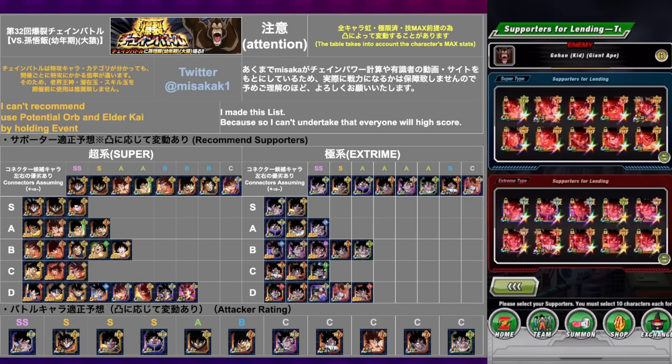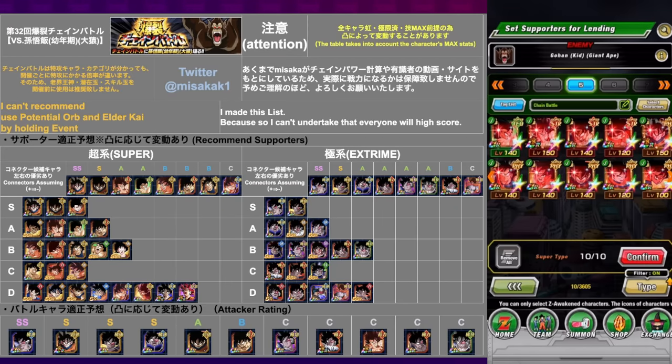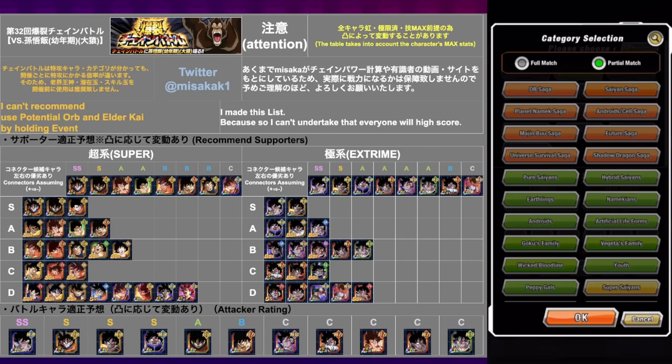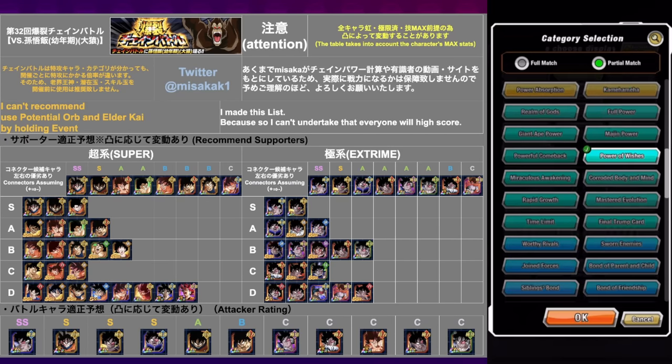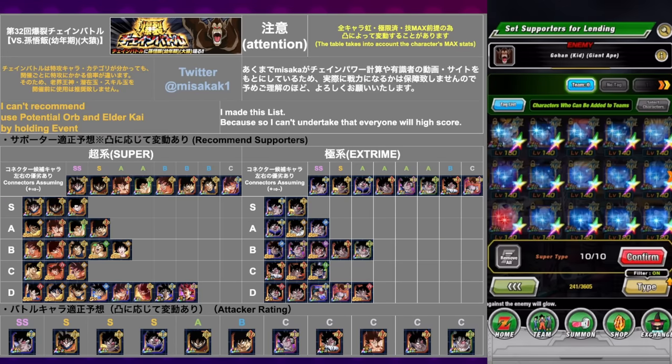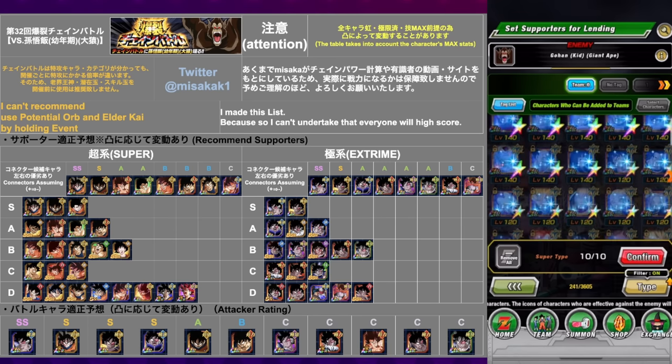We're going to start by setting up the support lines, and the reason why we have this graphic on the left is because this is exactly what you need to set up said support line. Normally, you want to be filtering out the three advantageous characters among your box. Do partial match, select Power of Wishes, Low Class Warriors, Space Traveling Warriors, and you will see a bunch of blue sparkly characters. Blue sparklies are characters that are highly compatible, but the red sparklies are the ones that are even more compatible, so you want to go for the red sparkly characters.